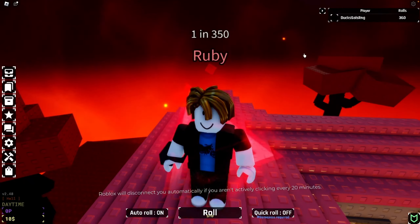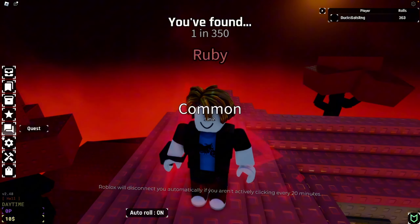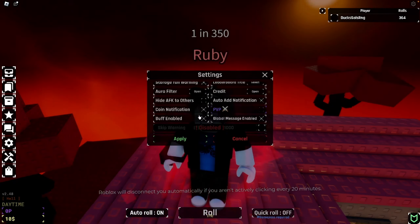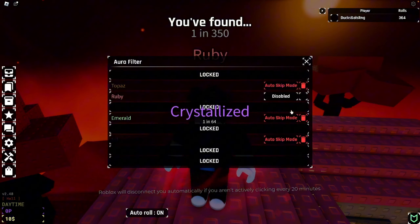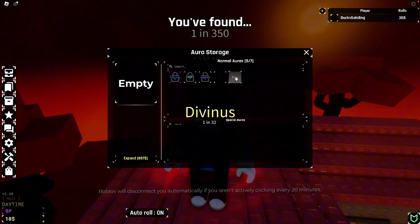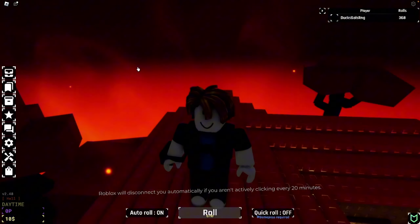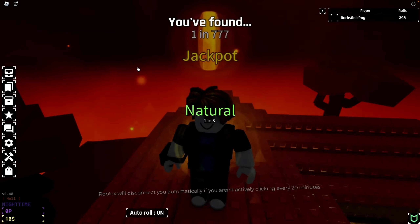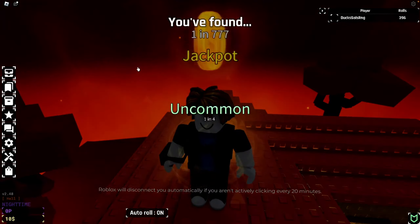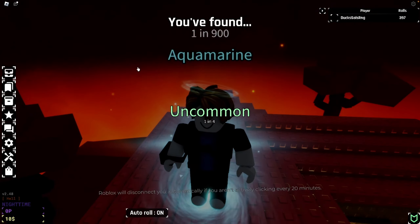We have just gotten Ruby! Auto skip — let's put that on auto skip really quickly. Goodbye Ruby — I don't really need you. Oh, we just got Jackpot, but it's not really useful, so we're gonna put it in crafting.